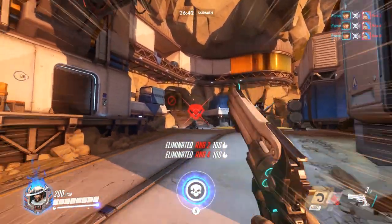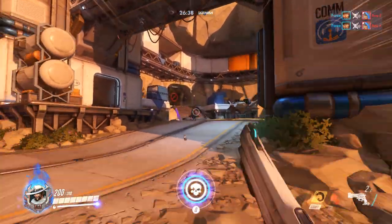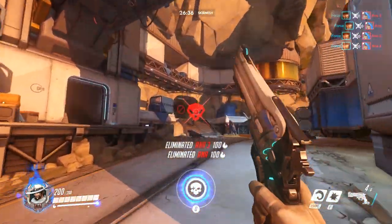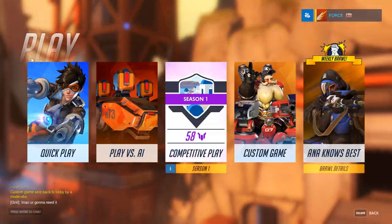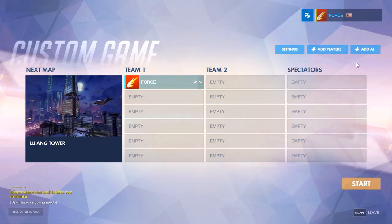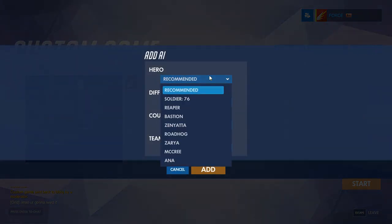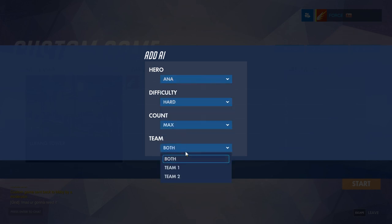It's a pretty simple concept: it's the idea of using Ana's AI and the fact that she can't get headshots to practice your own headshots. Here's the setup — we're gonna go into a custom game, add AI, and add Ana. You could have done something similar in the past with Zarya because she also can't get headshots, but she's really not the best AI for this sort of practice, and I'll get into why that is a little bit later. You want to set the difficulty to hard.